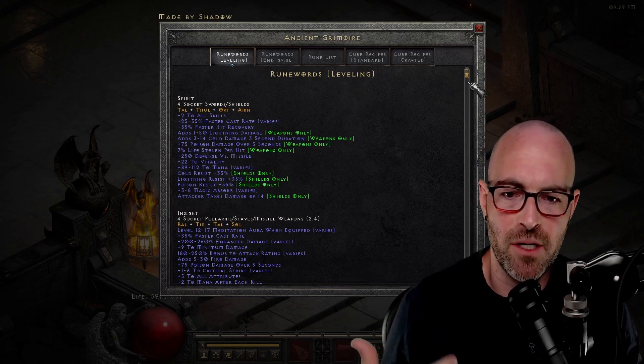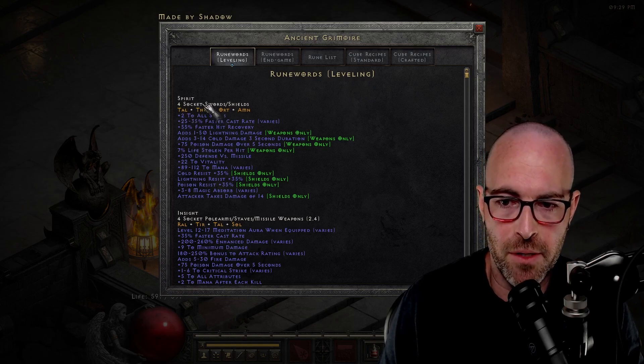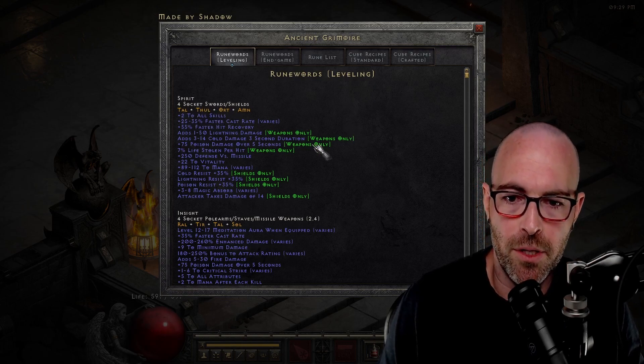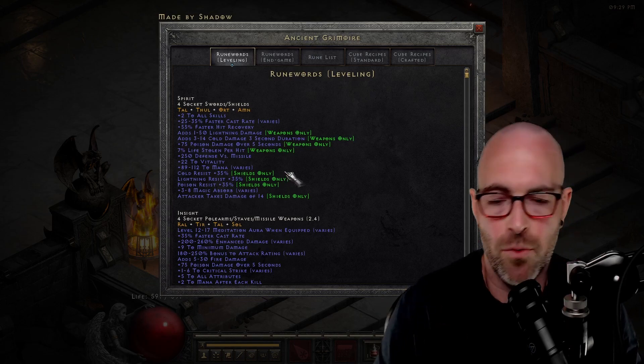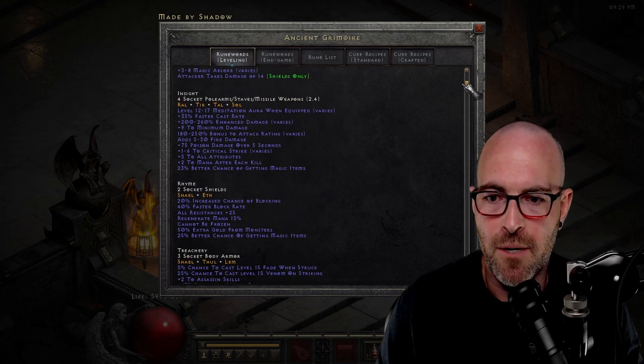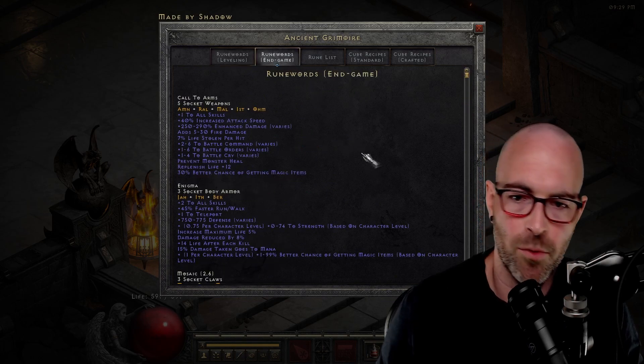The form and function of this definitely looks like Ariat Summit for many of those used to it. So you can see here with a Spirit example, the runes are color coded. You can see the affixes that are weapons only versus shields only, assuming that you can roll a rune word in multiple items. There is Insight, Rhyme, Treachery, Smoke, so on and so forth.